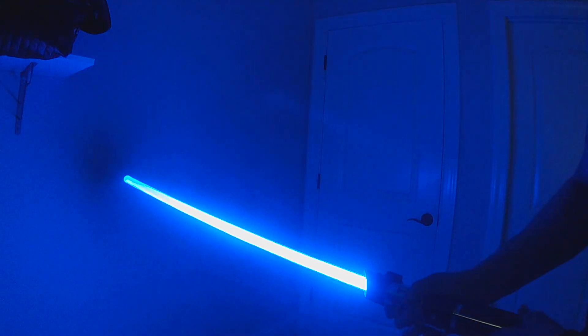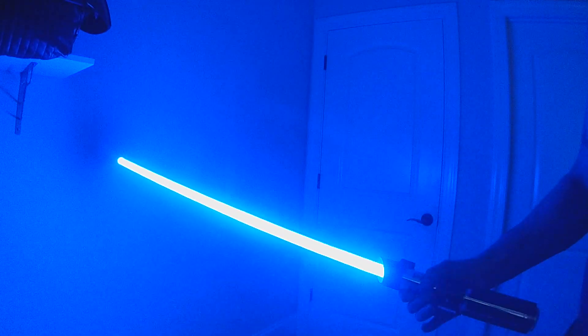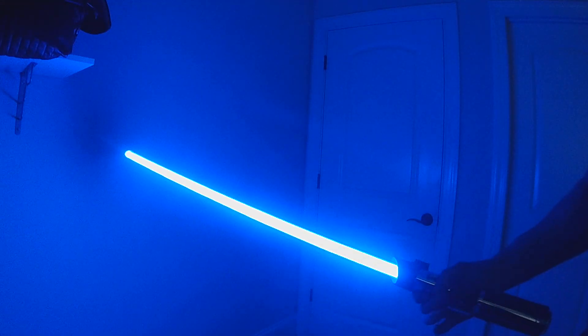The new ignition — which you would choose in the hilt screen — is the Lightning Strike ignition. It's a lightning strike to the hilt and then your blade will ignite. This is an ignition, not a preon. There is a preon version also that was released with the Summon and Release last week. This is an actual ignition that you would choose: a bolt of lightning down, a quick burst, and then ignition of your main blade.